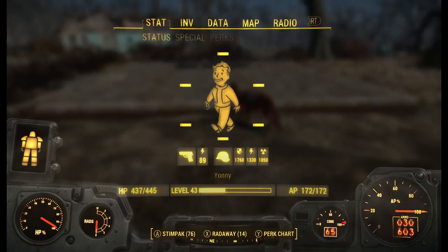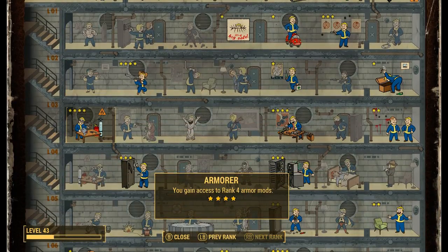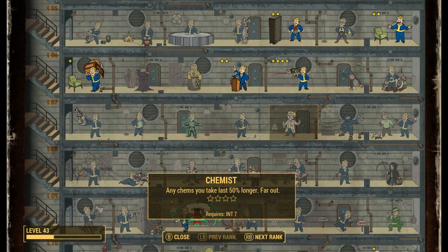If we go into the perk chart, going down the armor tree you have to have rank 4, which requires level 39 and at least 3 Strength. You're also going to have to have Science level 4, which requires level 41 as well as Intelligence of 6. So overall you're going to have to be at level 41, which can take a long time, and you have to invest all of those points into those two trees.